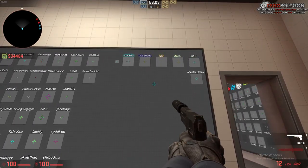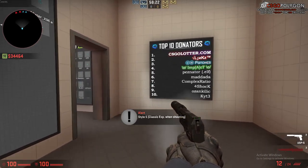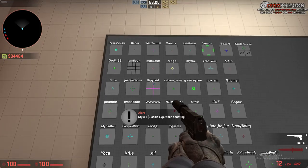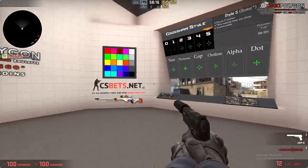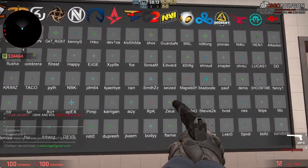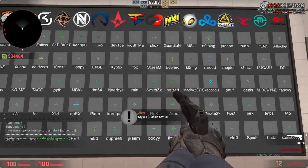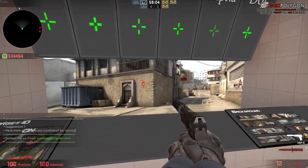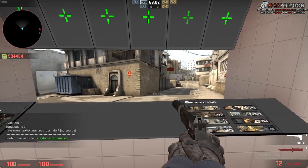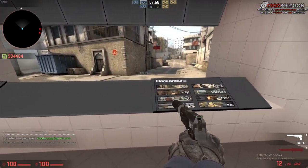There's a crosshair that was actually created by a guy in there — I think that one might just be a default. I'm going to tell you how I made my crosshair. I'll start off with this random one and select black as the color.